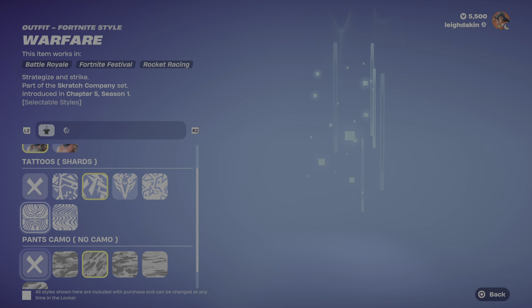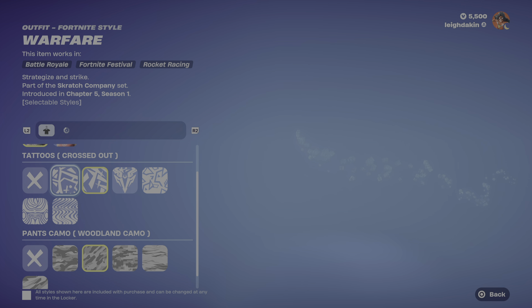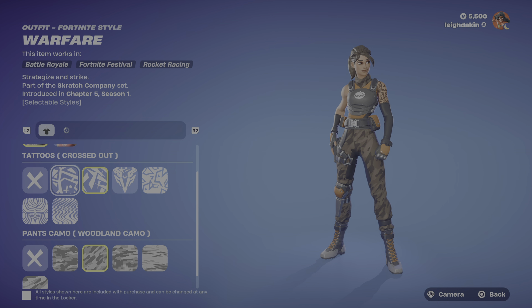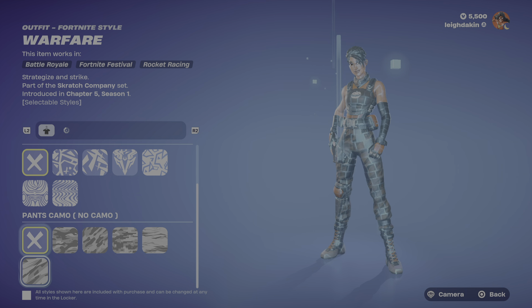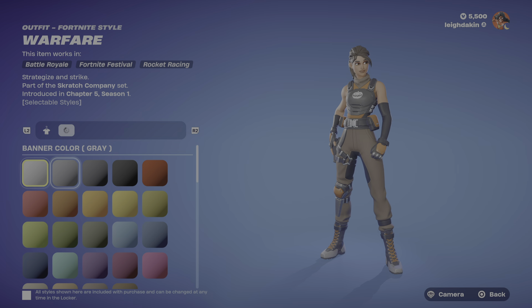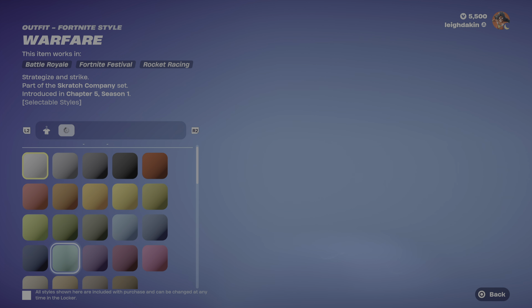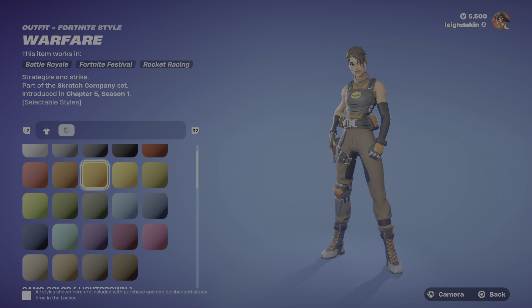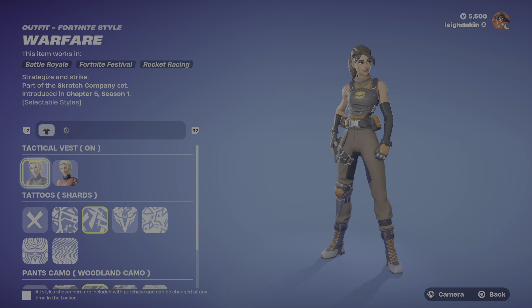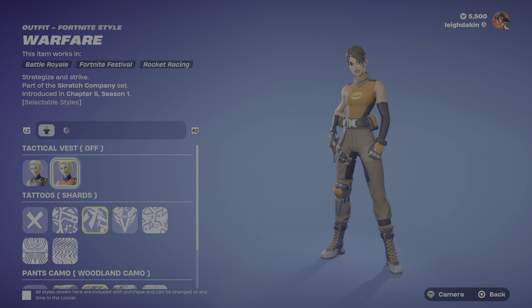This is a customizable skin called Warfare — it comes with a banner and you can change lots and lots of colors. I think they've updated the tattoos so you can turn the tattoos off, take the camera off if you want, and go different colors.